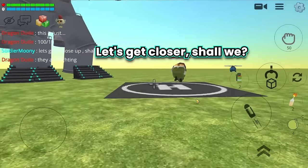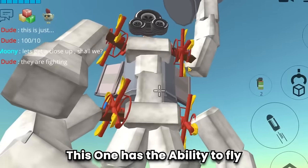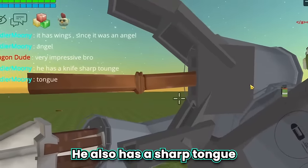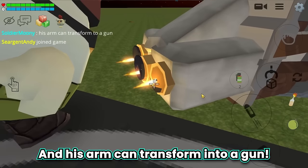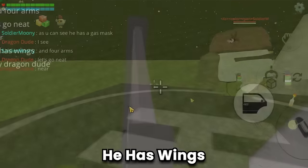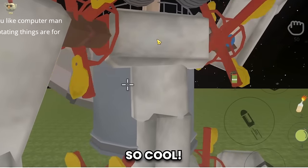This one has the ability to fly. The juggernaut charges a fireball — very impressive. He also has a sharp tongue, and his arm can transform into a gun. Very detailed build, soldier Moody! The flying robot has wings — the rotating parts are for strength.